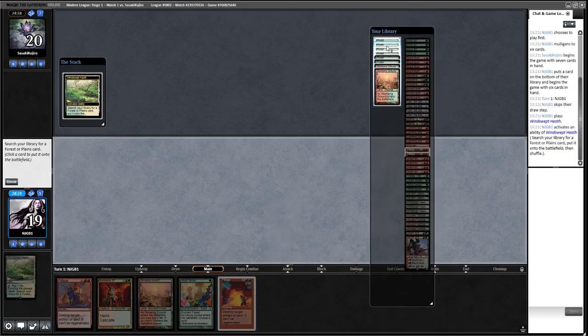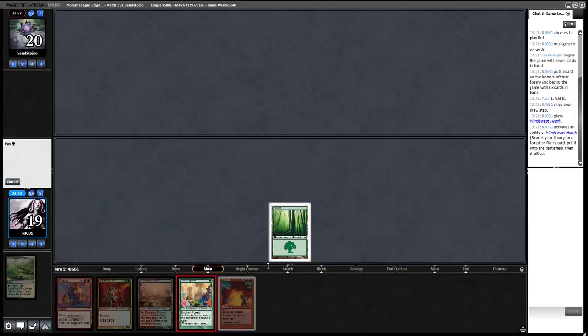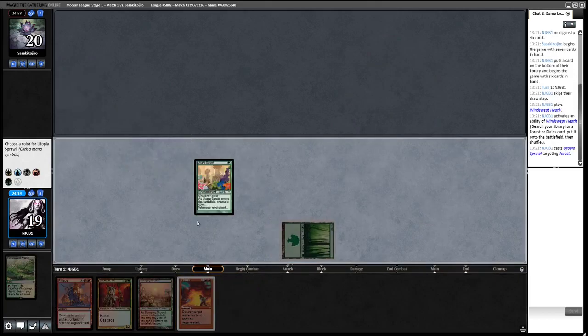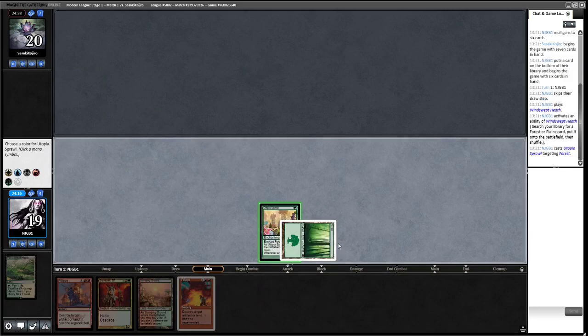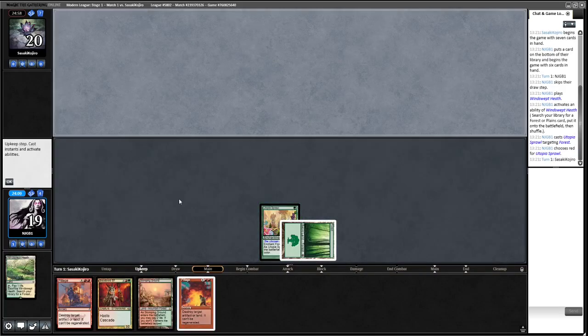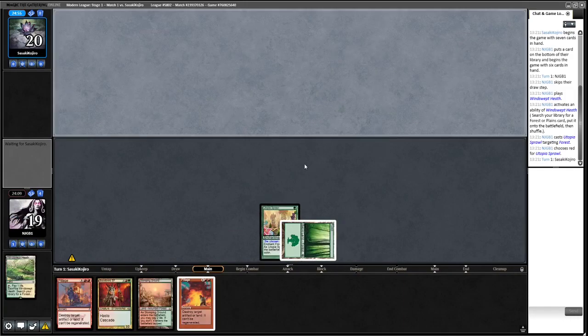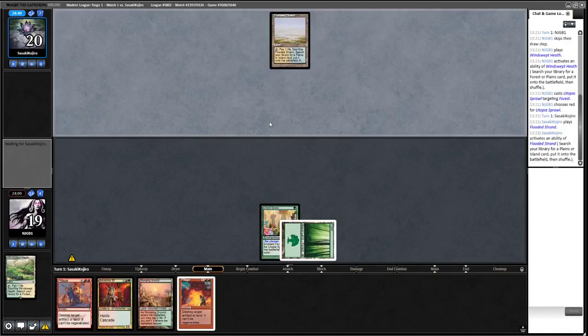We want to get a basic Forest here. If we draw a Blood Moon we might want to Blood Moon on two. We're going to make red mana because we'll need double red next turn. Worth putting the Forest out so it can't be hit by Field of Ruin, which obviously destroys the enchantment as well. A lot of decks are using Utopia Sprawl at the moment.